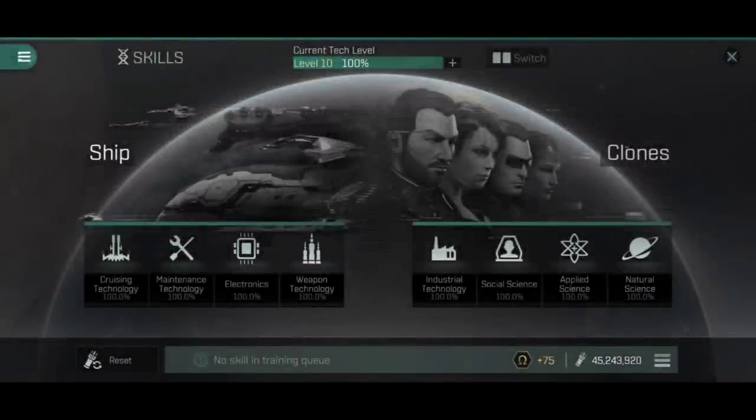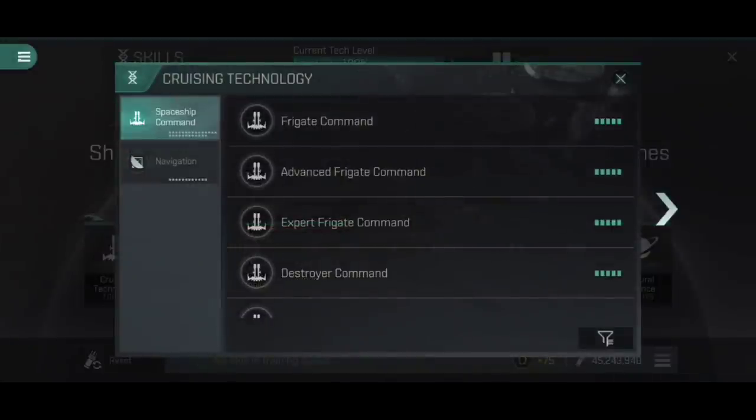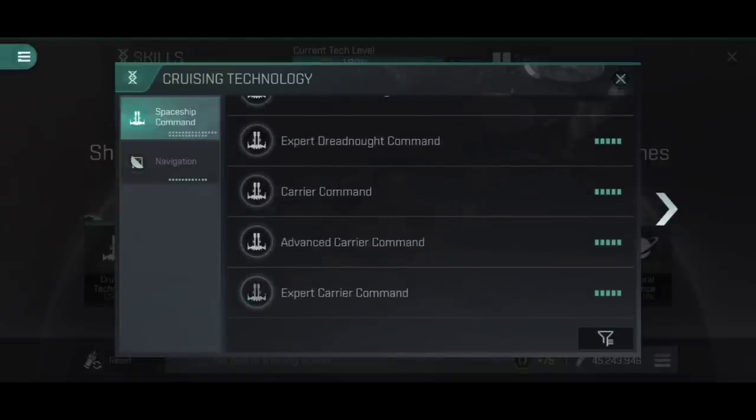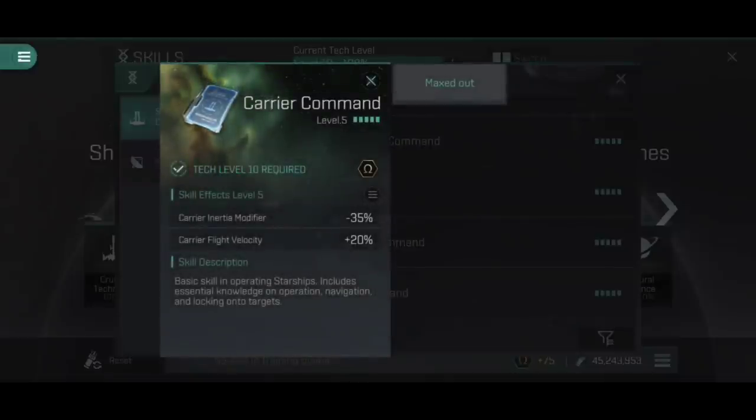Let's talk about skills relevant to a carrier. I'm doing this on the Fulmination Content Creator test server, which is why all of my skills are maxed and I still have 45 million skill points spare. Cruising Technology is going to be our first stop, and as you might have guessed from seeing Carrier Command as one of the bonuses on the different carriers, there is a Carrier Command skill. The skill itself gives a 35% inertia modifier reduction and 20% increase to flight velocity, which sounds nice, but let's be fair — these are still not fast ships. That said, it is a skill you're going to want to train, because every single one of the carriers benefits from it — getting additional bonuses to Armored Command Burst or Shield Command Burst, along with things like additional drone flight velocity, drone EHP, shield resistance, or armor resistance, depending on which carrier you're flying.